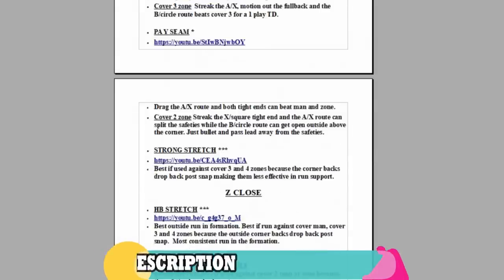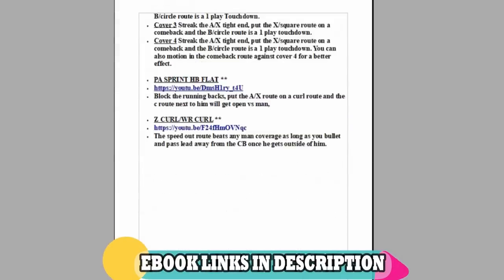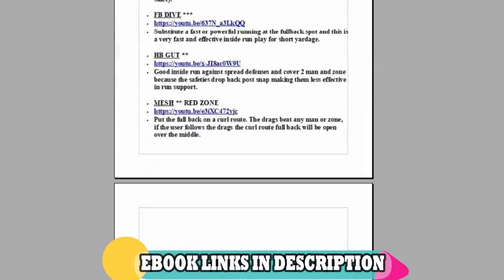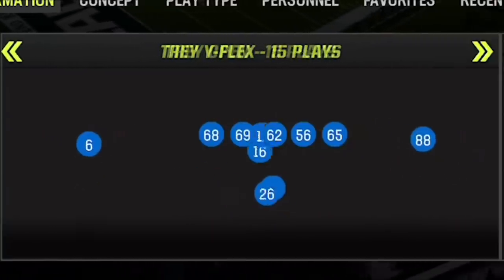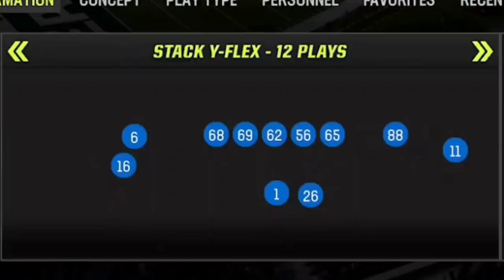If you want to see more money plays right now from this or any of my ebooks and you don't want to wait, all you have to do is click the links in the description or the top pinned comment, and you can download them right now to your phone or computer, or have them sent to the email of your choice. The offense I'm going to be using again today is my Gunstack Y-Flex offense, as I have four brand new one-play touchdowns to show you from it in today's gameplay. This offense now has multiple one-play touchdowns for every single type of defense in the game from this very formation.